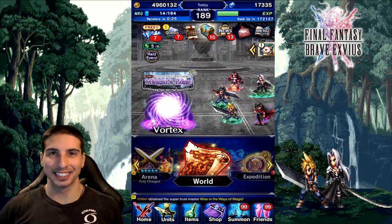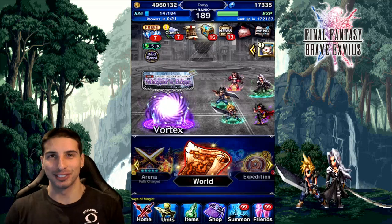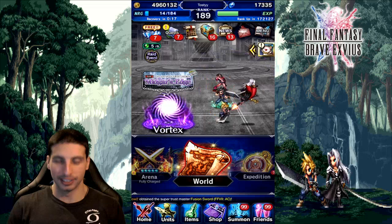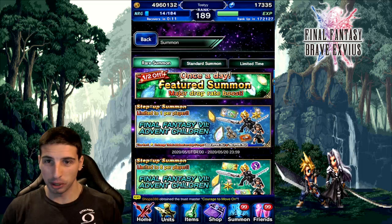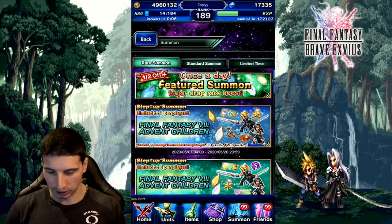Hey, what's going on guys, it's your boy Toastin. Today we're back with another Final Fantasy Brave Exvius video. Guys, today yes indeed, you can see the team right here — all the Final Fantasy 7 crew is here. So without further ado, we are summoning for Advent Children Cloud and also Tifa because she's in there.